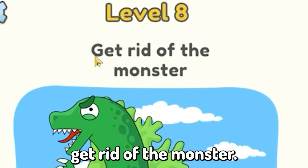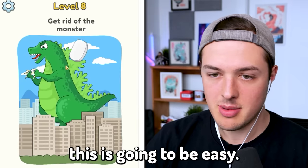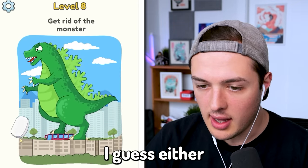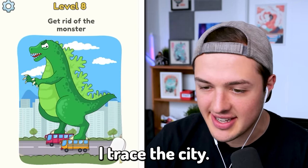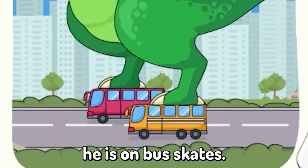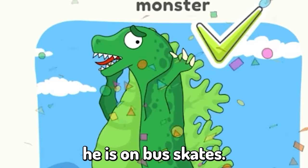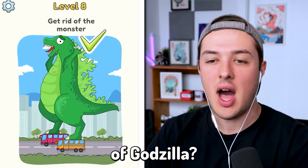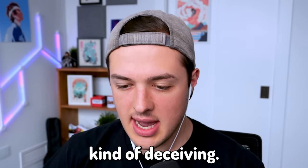Level eight: get rid of the monster. Well, this is gonna be easy. I just erase the monster, right? Or do I erase the city? I guess I erase the city. And he is on bus skates. How are they not getting crushed under the weight of Godzilla? I guess looks can be kind of deceiving.